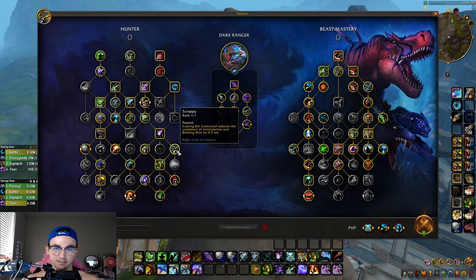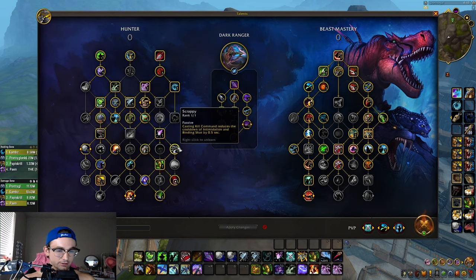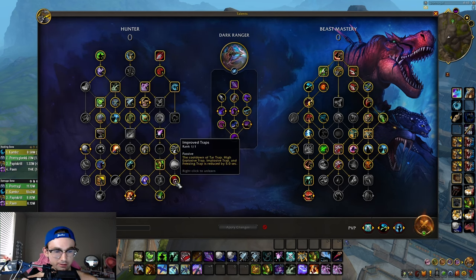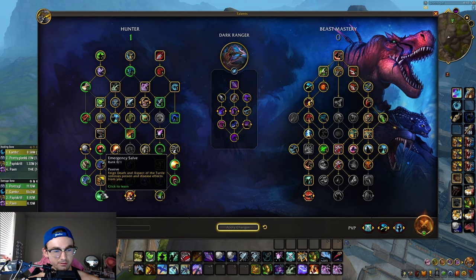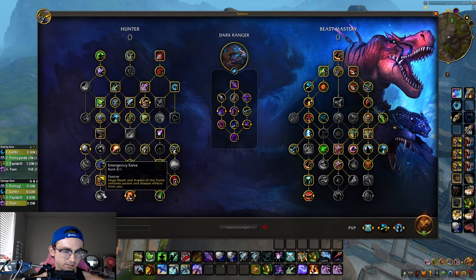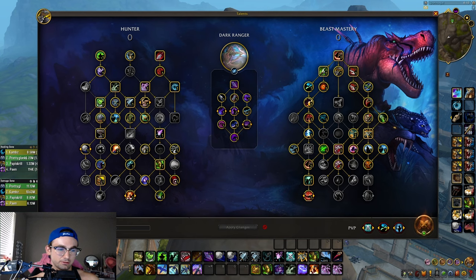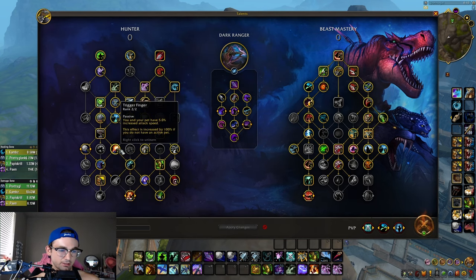Scrappy causes Kill Command to reduce the cooldown of Intimidation and Binding Shot, which is actually a really good talent for BM because you're constantly casting Kill Command and it gets reset by certain abilities in your Beast Mastery tree. Emergency Salve is a niche talent — really good against Assassination Rogues, Unholy DKs, and Frost DKs to get those diseases off you. You can run Explosive Shot but for BM you just don't want to touch it.